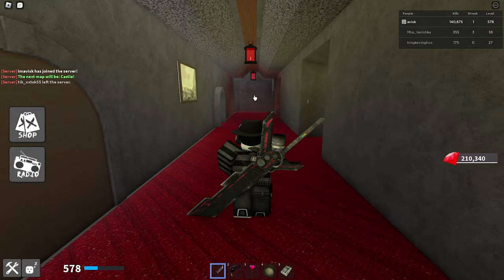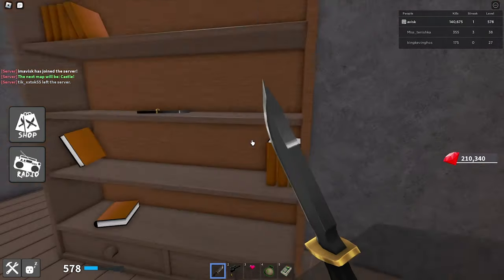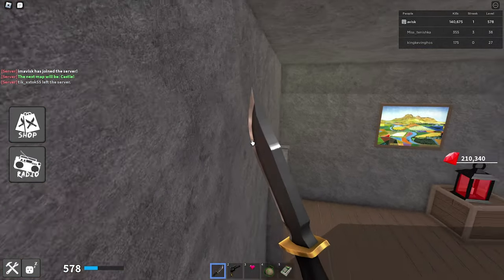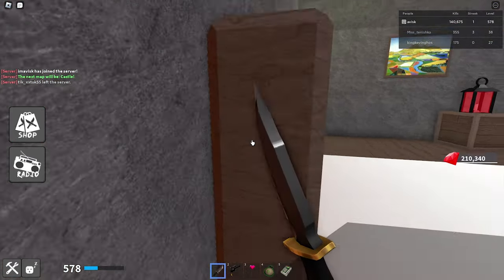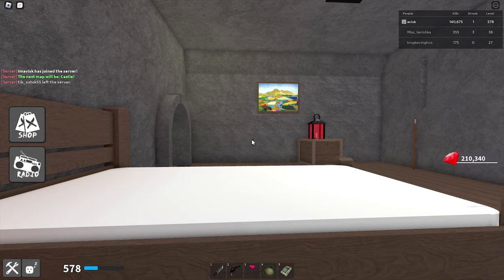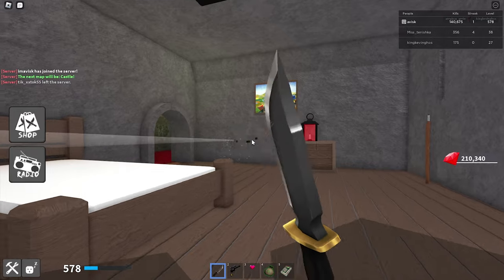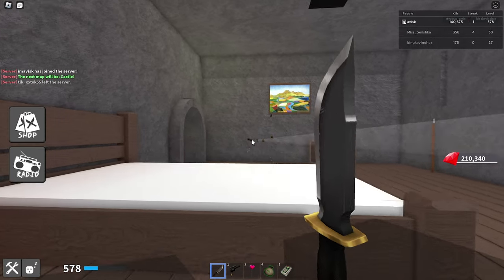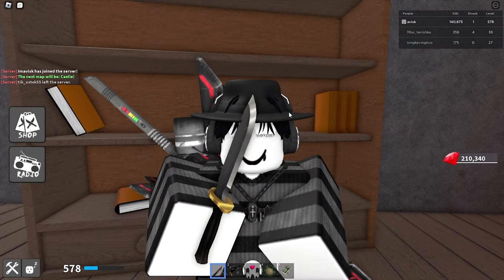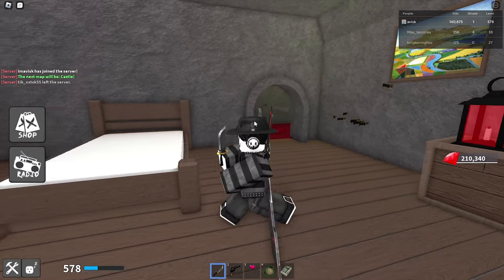Next up, let's go over knife spamming. This is something that will probably take a while to get used to — it's something we used to do in Mad Games. For anyone who doesn't know, Mad Games was the game a lot of old Knife Ability Test players played before KAT was released in 2017. Knife spamming works like this: you throw your knife, unequip it, re-equip it, and throw it again. This allows you to throw your knife relatively fast — you just have to get the timing right.